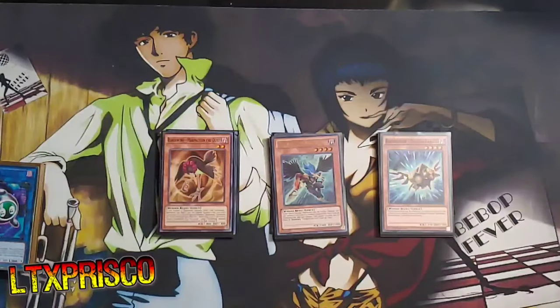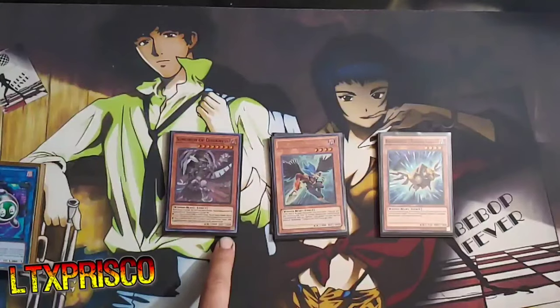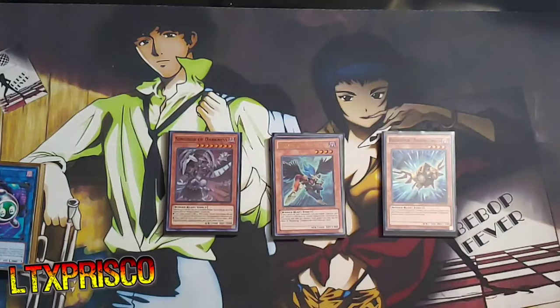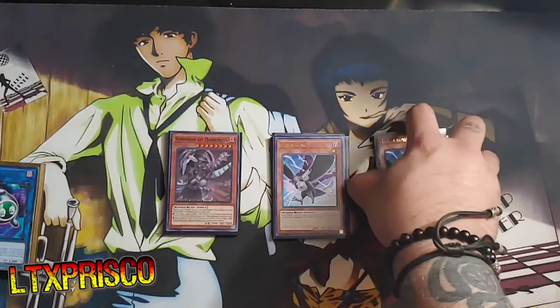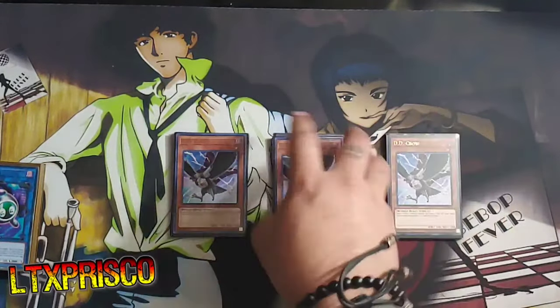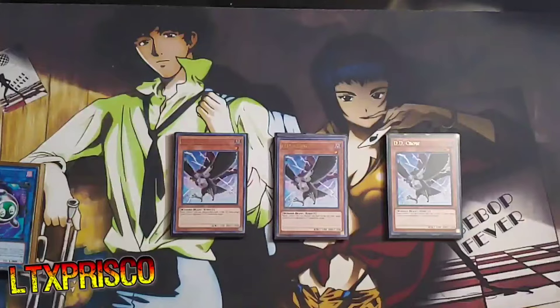For the rest of the Darkwing Beast Monsters, I'm playing one copy of Smorgue of Darkness because you can summon this off of the Smorgue Link, and it's an inherent spell and trap negate — it can tribute itself off the field to negate the activation of a spell or trap card. And then to round off the Darkwing Beast Monsters, I am playing three copies of D.D. Crow, and that's kind of only because I'm playing Allure of Darkness and I needed some more Dark targets.